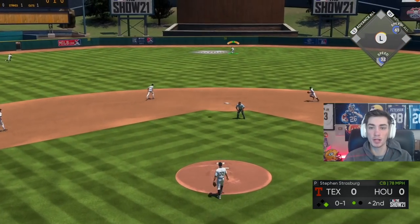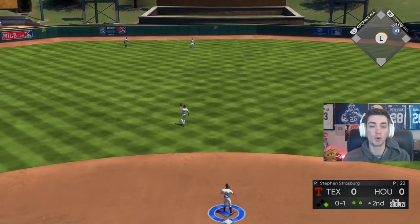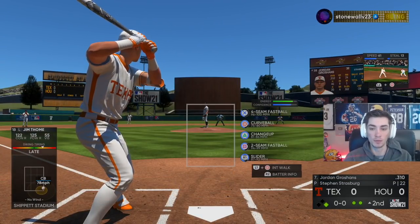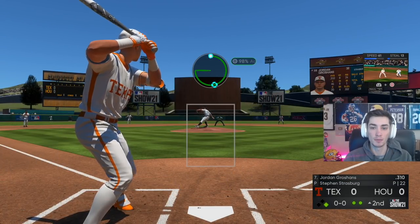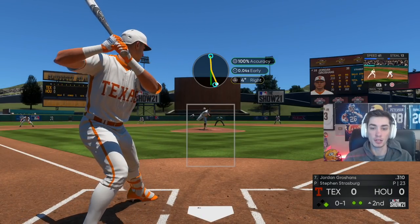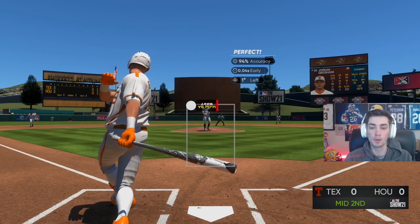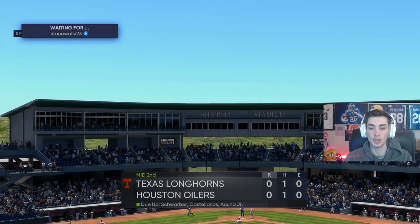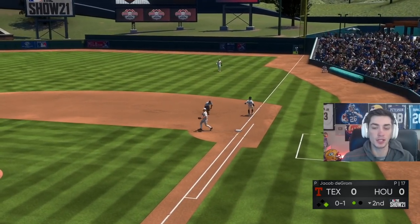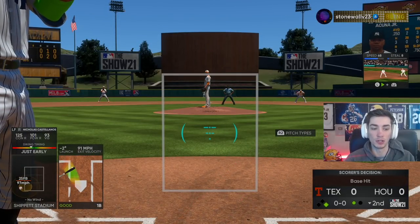That curveball has a lot of break, but I think you're probably gonna want to throw the slider more — the curveball has a tendency to get killed if you leave it in the zone. The slider has pretty good movement, and after you get a flail on it you can come back with the fastball and tunnel in the same spot. Slider-curveball thrown off each other could be pretty successful. Castellanos nearly had a hit down the line — really good pitch.